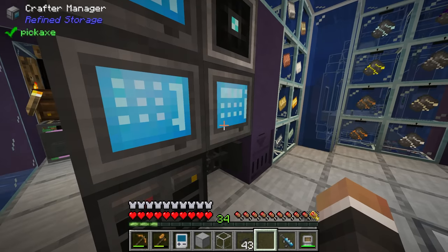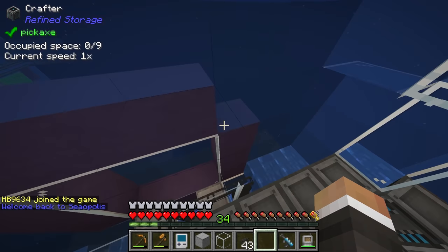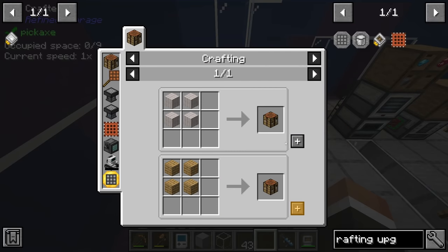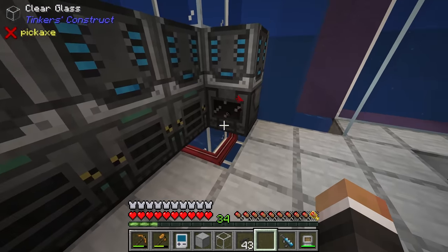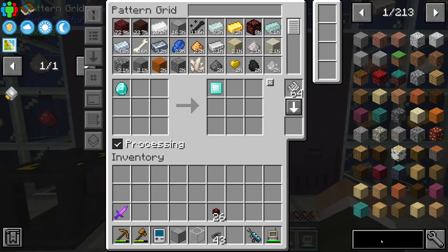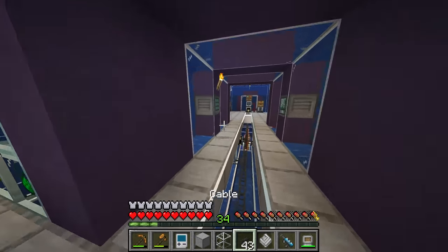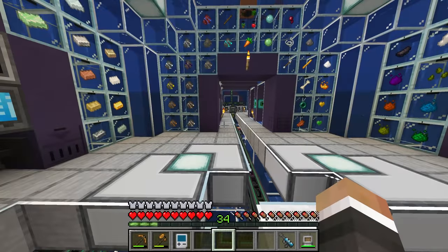We can request at least one enriched diamond to start. We'll put that into the exporter on the back of this crafter, and we also need to make another crafting upgrade so the system automatically requests enriched diamonds to be made and then exports them to the metallurgic infuser. We'll teach our system how to make the advanced alloys — removing diamond dust from the recipe since that's sent separately. The system now knows how to make advanced alloys, which is pretty cool.